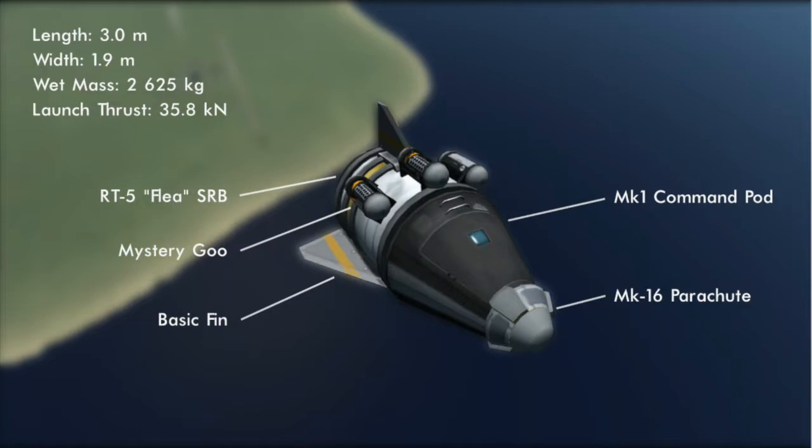If you'd like to learn more about thrust-to-weight ratios, follow the link in the cards. It has three basic tail fins for stability that I did arrange like wings and a tail, though the amount of lift I'm getting off of the air-quote wings is pretty pitiful. And finally, there are three mystery goo canisters for science.